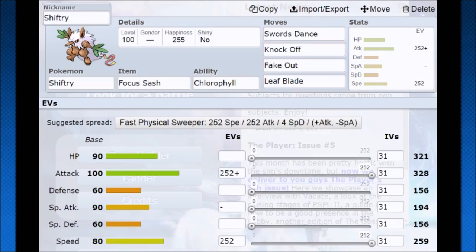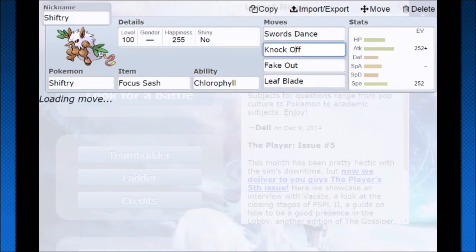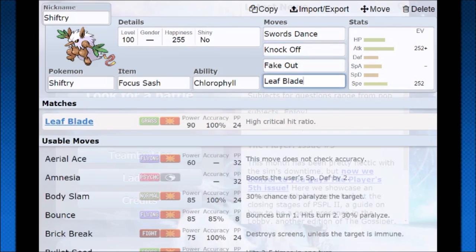Looking into more singles/doubles ideas — Swords Dance is a very viable option. You can use Fake Out to help with setup, Swords Dance to keep your Focus Sash going, and then Knock Off and Leaf Blade as that high damage STAB we were talking about. That gives you just a lot of good things.